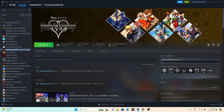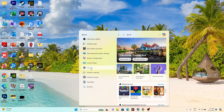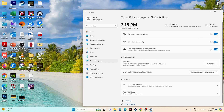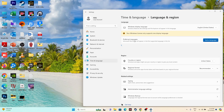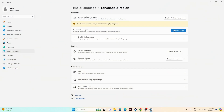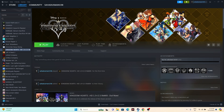The next step is to make sure your language, date, time, and region are correct. Go to Settings, navigate to Time & Language, then Date & Time. Make sure 'Set time zone automatically' and 'Set time automatically' are both turned on. Then go back to Language & Region and select the country according to your geography. Close and try launching the game.